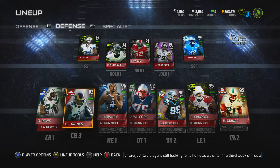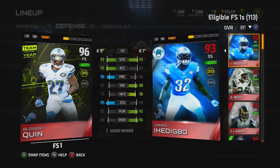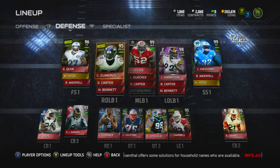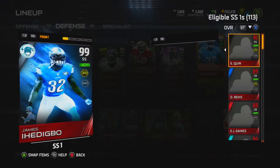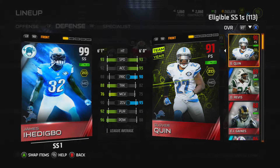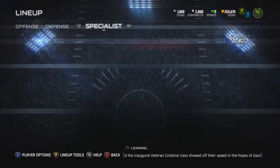Going to my secondary: free safety Glover Quinn is a monster — he's quick, all over the field, and his zone coverage is great, an absolute beast for anyone who doesn't have him. Strong safety is my Dashon Goldson 99 overall Position Hero — he's tall, gets in on everything, quick enough to cover the field, and his tackling is pretty good. He's an absolute beast.